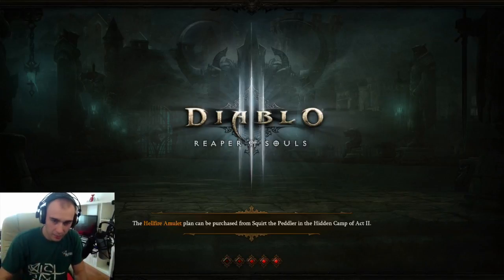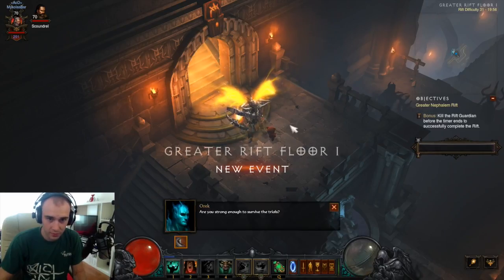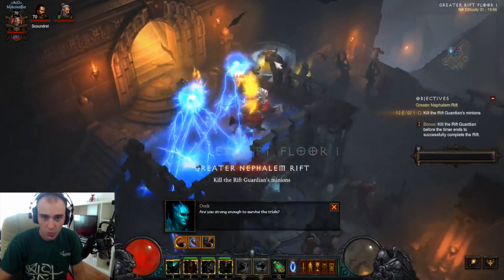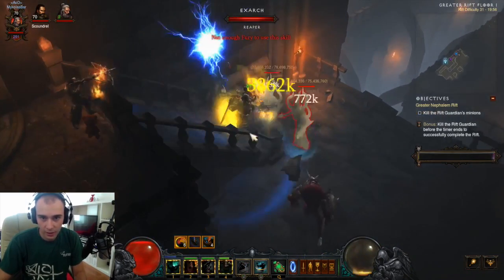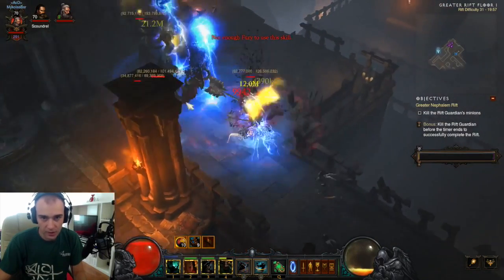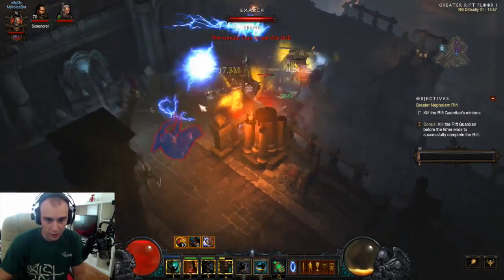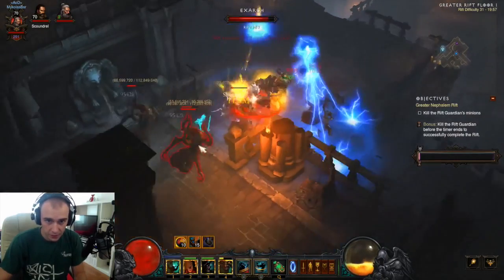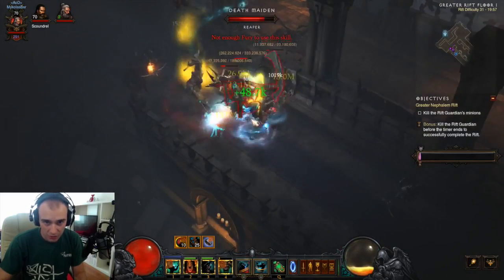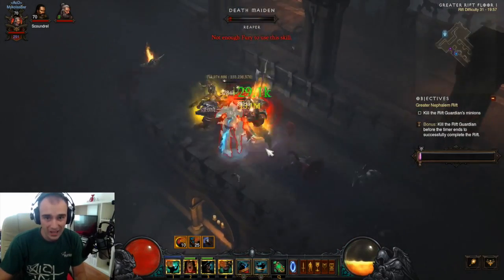The same build, same stuff. Let's try it out. So what have I changed? I get the Furnace in a Can-Ice Q. I get the power of plus 15% of Elite Damage.